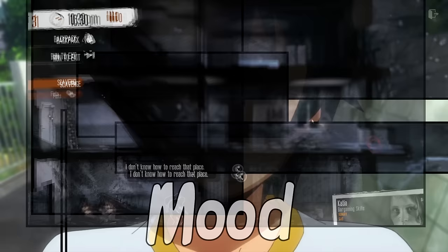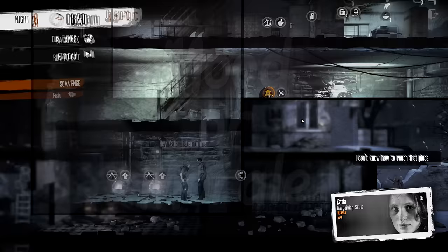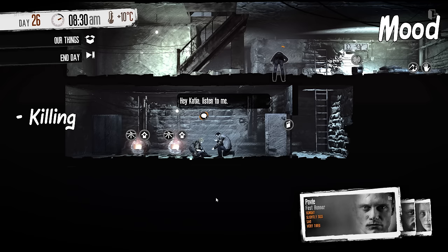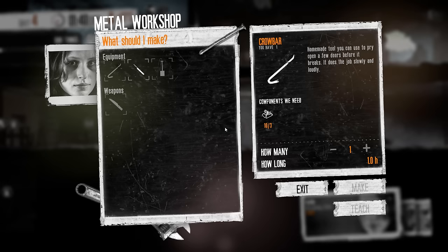Now let's talk about mood. Morale goes down for a number of reasons, such as killing, stealing, refusal to help people, getting hungry, and other factors. Let's go through the mood stages: Content — there are no negative effects at this stage, and there's actually a slight increase in movement speed. Normal — nothing, you're just normal.